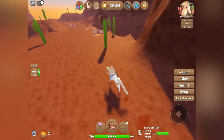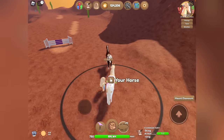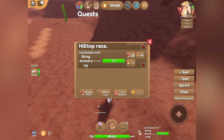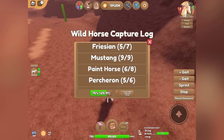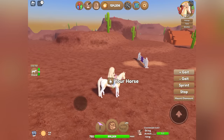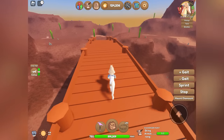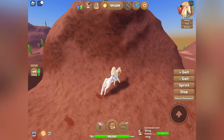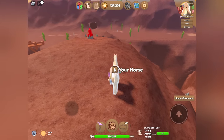We just got a regular Appaloosa. Desert Island actually has two island-unique coats — the Red Roan and Red Roan Blanket, I think. Let me check. Yeah — Red Roan Blanket, I was right. If we catch that, it would be exciting because I have not caught that horse yet. I've been trying to start a collection of catching every island-unique horse. We're just gonna grab this gem up here.